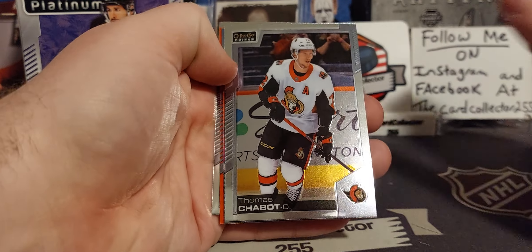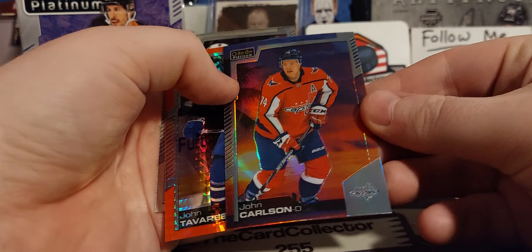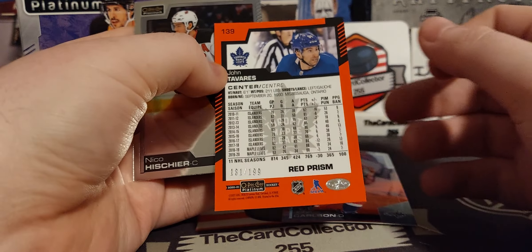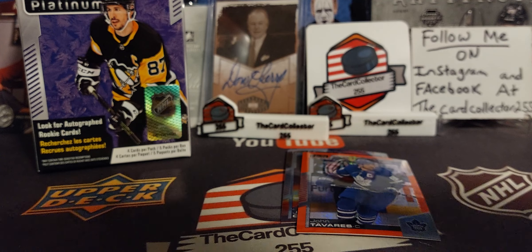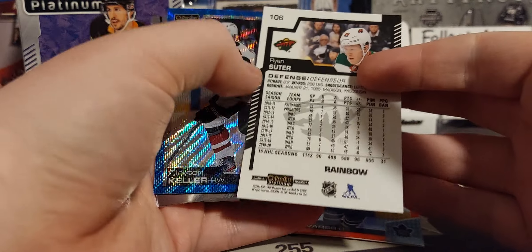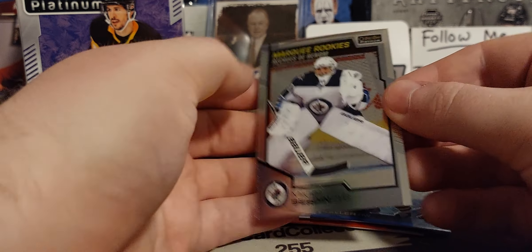All right, first pack: we got Thomas Chabot. We got a Carlson — that is a Sunset, number 181 of 199, so a red prism. Nothing crazy but it's there. We're doing 20 packs total, let's see if we get something good. We got Pareko — that's a nice one. We got a rainbow, looks like Ryan Suter, Keller — very nice. A Baloo Walmart exclusive and Burdine.